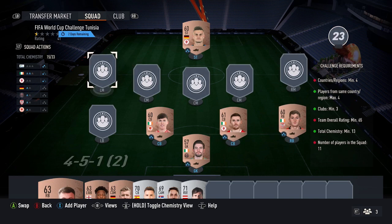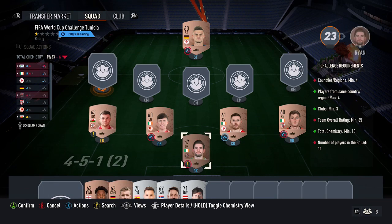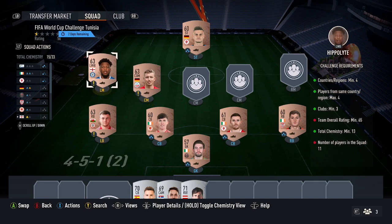Once you've done that, you just need to get the countries and also the ratings. So what you want to do is bring in your three bronze cards — just pick up any for 150 coins each — just make sure they're not Irish, and try to get up to four countries by doing that.